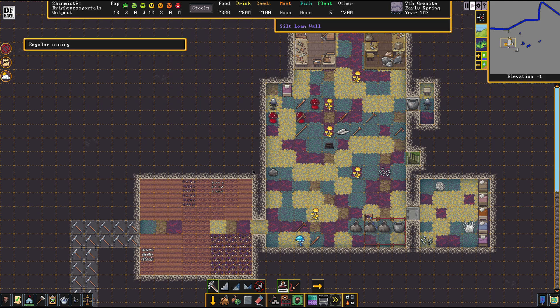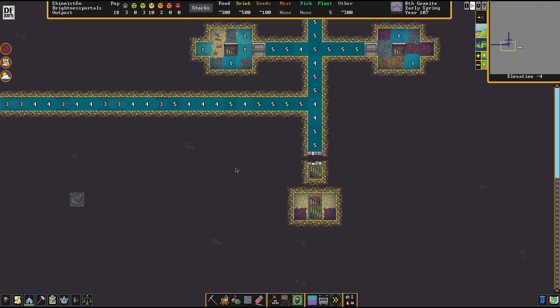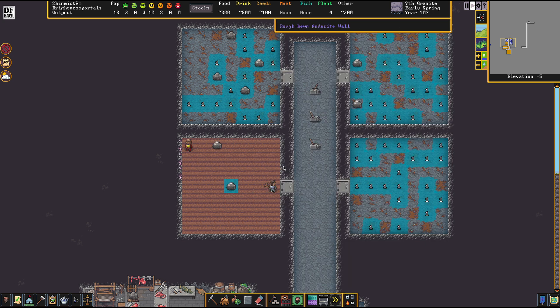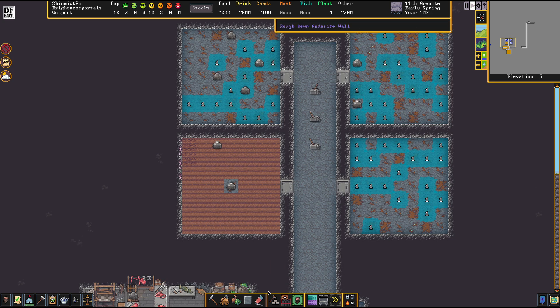We can make that secure, and ultimately we might even seal off that one. But since I still have things growing up there, I don't really want to rip them out right now. So let's plant out the Plump Helmets and Quarry Bushes down here — everything will bring so much more yield than before. We still have to remove the old plots from up there.